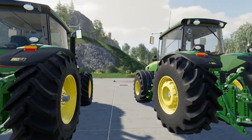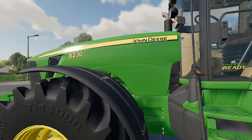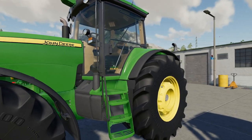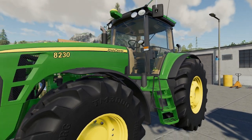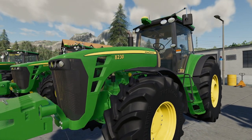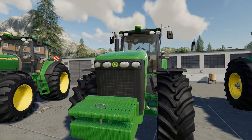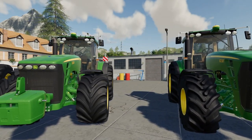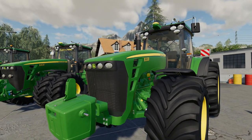Moving across to the 8230, that's where we started to put some extras on them - Trelleborg TM3000s with front fenders and a full set of front weights, along with green star. The 8330 - that's the John Deere block weight.